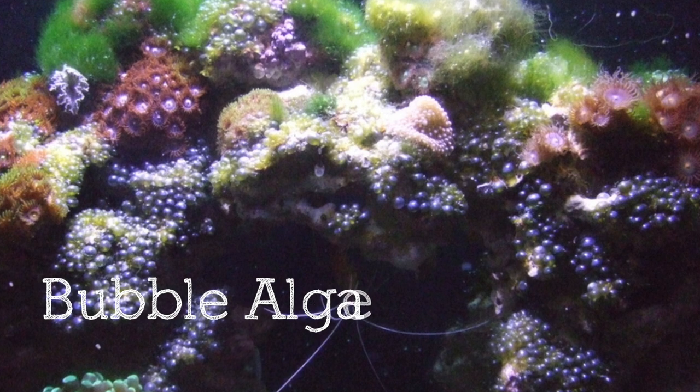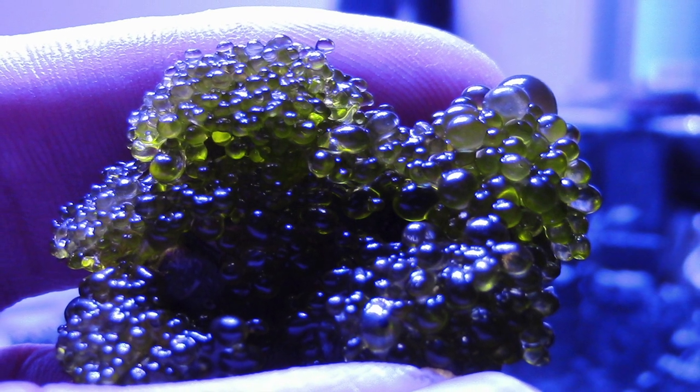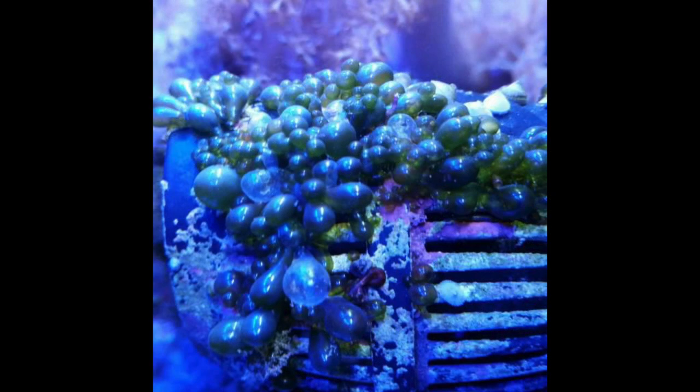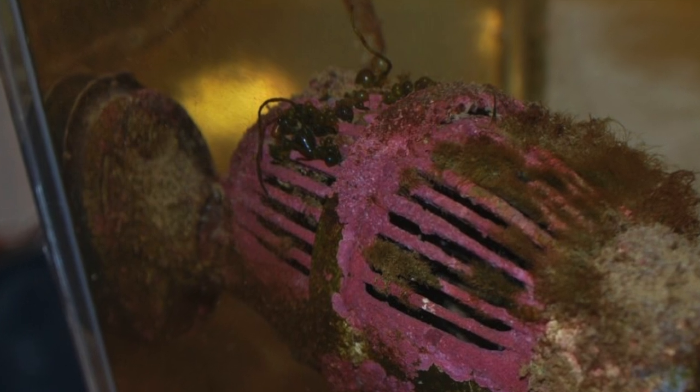Bubble algae is actually kind of cool looking, but it is one of the hardest algae to deal with in your tank. Bubble algae grows quickly and it is important to remove it right away before it has time to spread. When removing this algae, do not pop the bubbles, as this will release spores that will then spread throughout your tank. You want to carefully remove the little green bubbles with a turkey baster or outside of the tank to avoid spreading the algae around. Bubble algae is pretty easy to keep out of your aquarium with proper quarantine practice and close inspection of all your new frags and corals, because bubble algae is really easy to see and identify.